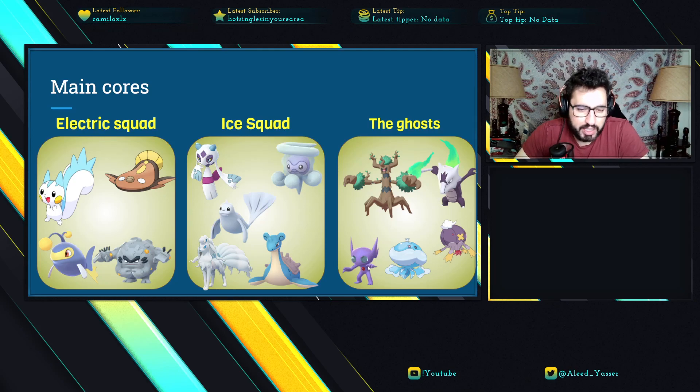Alolan Marowak is great because you beat Frostlass and Vigoroth, which used to be the best core. Steelix is an XL option where you can beat other Ghosts and handle neutral matchups. For Jellicent, you want to use it for the water/bubble damage, not for Hex spam — if you want Ghost damage, Trevenant and Steelix are much better. Drifblim is just another option if you don't have a good Jellicent, but it's basically a Walmart version of Jellicent.